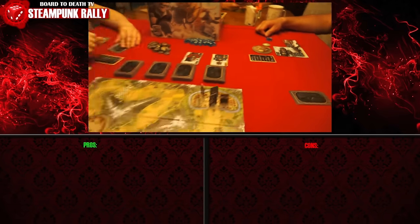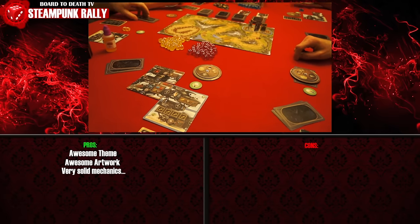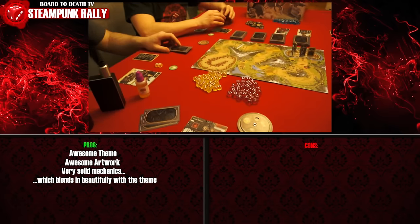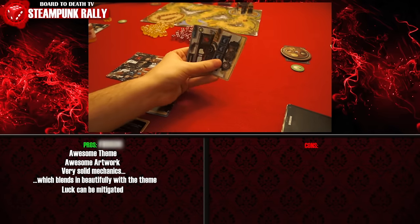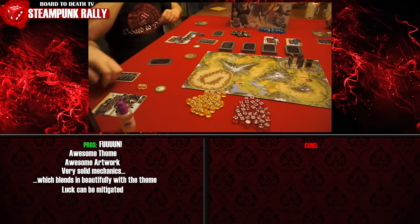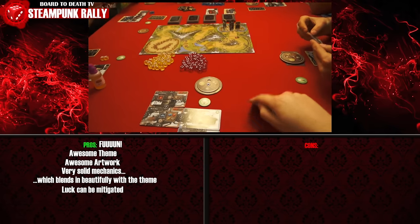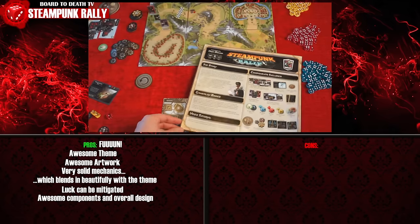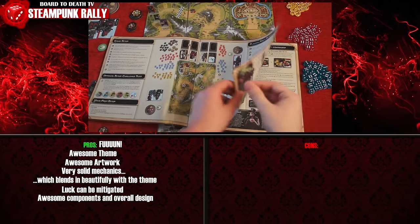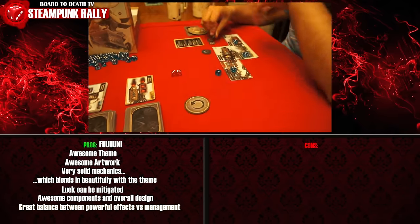Steampunk Rally has all the elements that define a great game: great theme with beautiful artwork and solid mechanics offering a perfect blend of tactics and choice, with a pleasant sense of randomness that can be mitigated. The double-edged sword idea is brilliant — the more powerful the effect, the higher the dice rolls required, making them harder to vent next round. The components, design, and rulebook are all clear and concise. I love how pushing your machine to its limits causes parts to fly off in catastrophic mayhem as you jury-rig to keep it from exploding.